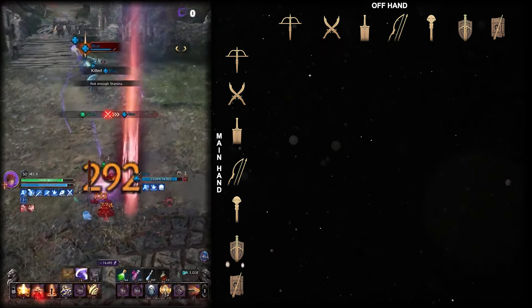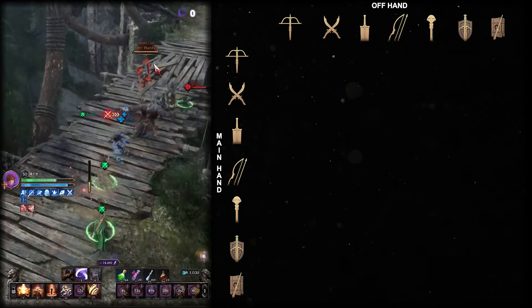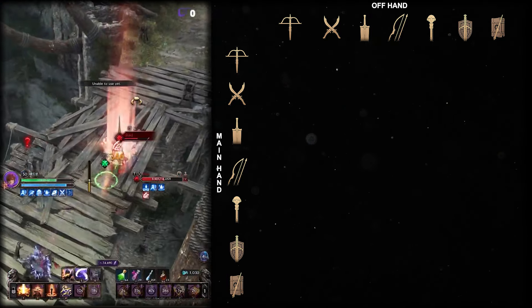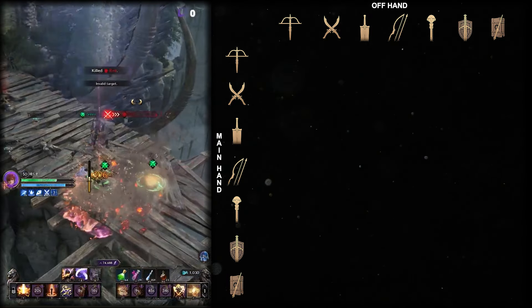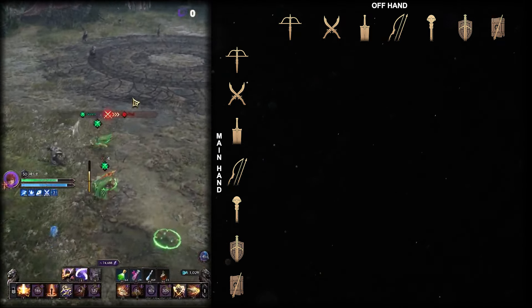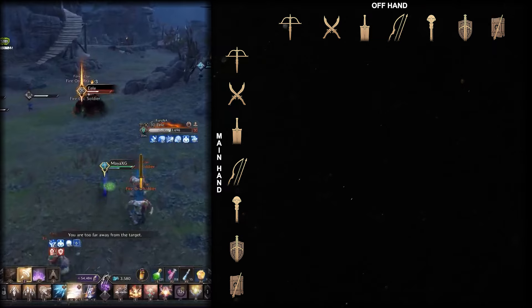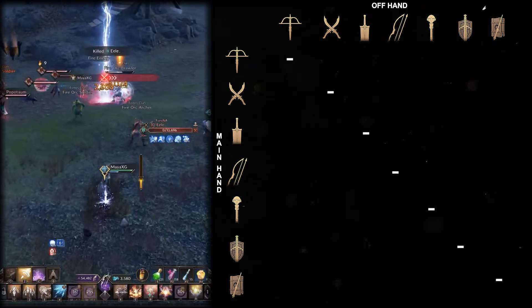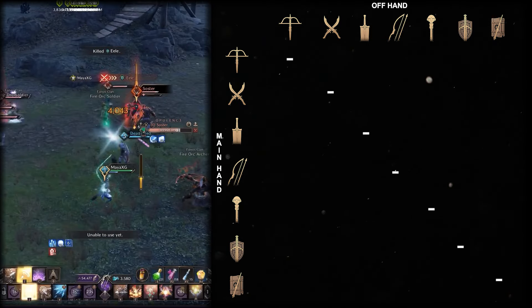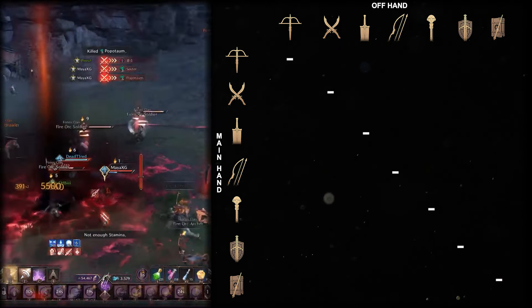The tier list design works differently compared to the PvE tier list I made. In PvP, it is different when it comes to which weapon you are holding in your main hand, as you can most definitely hold a dagger while using skills from your ranged offhand weapons — the only thing you lose is the long-range damage from basic attacks. I also won't be including two of the same weapons, as it is not viable and would require a lot of knowledge and skill to successfully pull off.